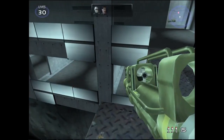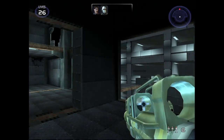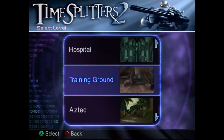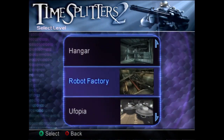In Chasm, if you walk off a ledge and die in any way before hitting the floor, you will lose more lives than normal — in this case, 4 lives were lost. Chasm is the only arcade custom map where you are able to die from falling off the map.